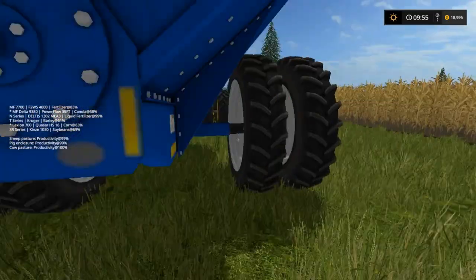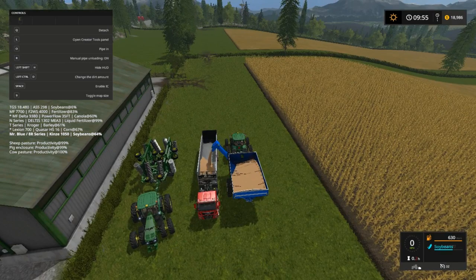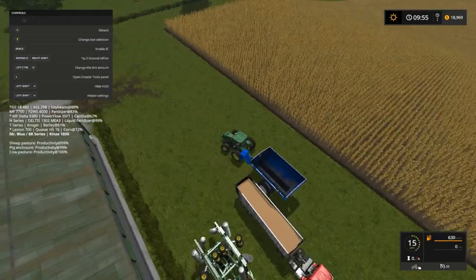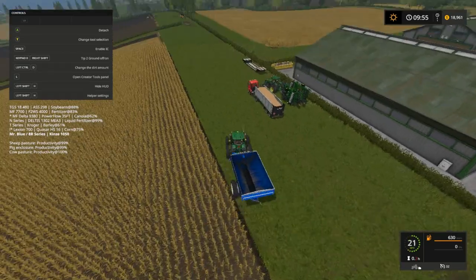I wish that was automatic and I didn't have to come up here and hit R. I gotta have my help off here — looks like I'm in the right spot so I'm gonna start unloading. I should have looked to see how much our combine is going to be needing. There's the Lexion at 70 percent — oh my god, we gotta go unload it. Now look like our truck is almost full — get out of the corn, Mr. Blue!